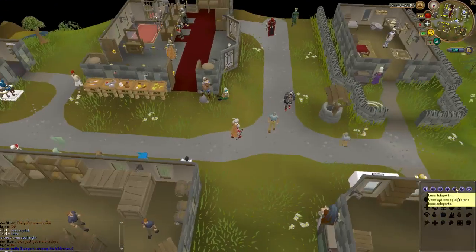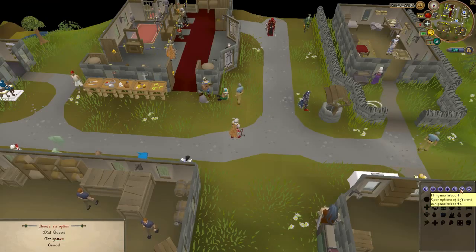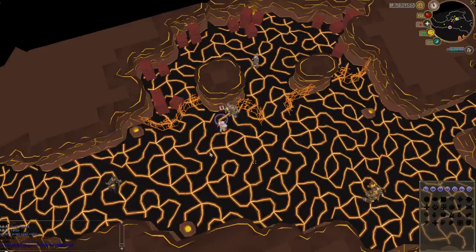What you want to do now is go over to Jad. He's actually inside of the minigames teleport, not in the boss teleport. Sorry about that guys. Just in the minigames teleport, if you didn't know that already.